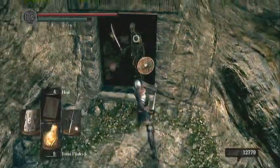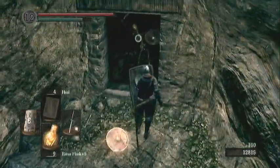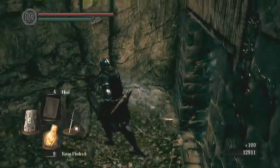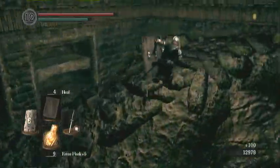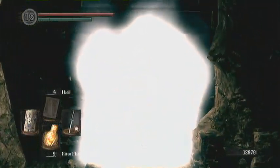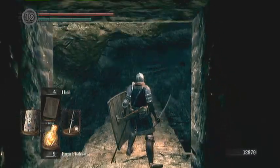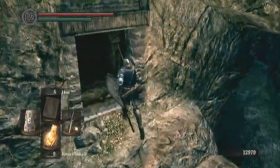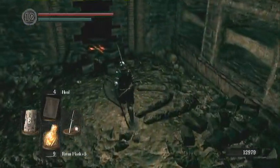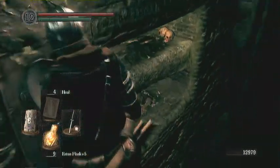There are two skeleton guys right here, so just beware about that. If you come from the other side around, I'll show you guys here which way you come from. Here goes the fog door, and going through that, here is the bridge that you flipped over. I do recommend you flip over that bridge before taking that little secret passage to get the Great Scythe weapon.